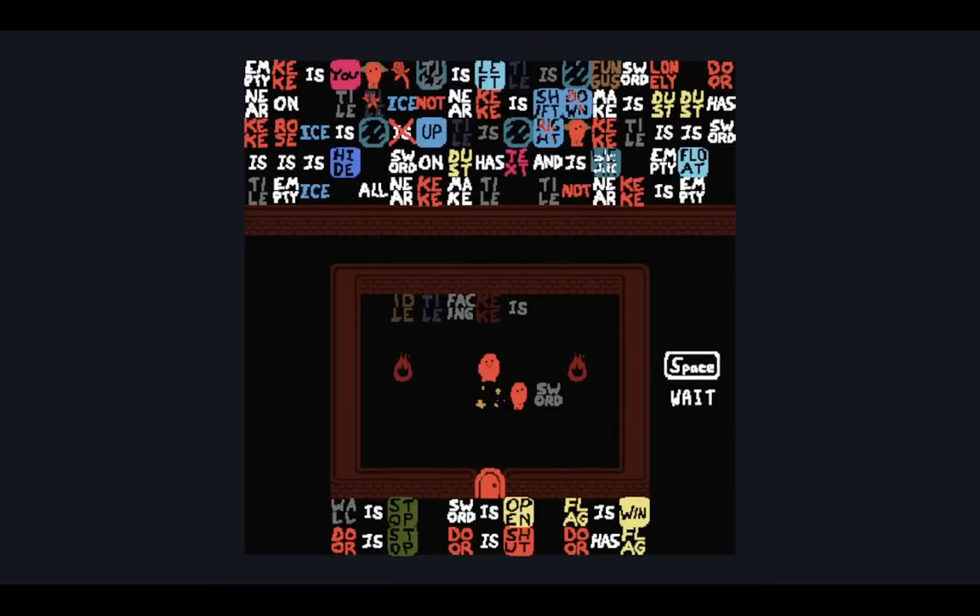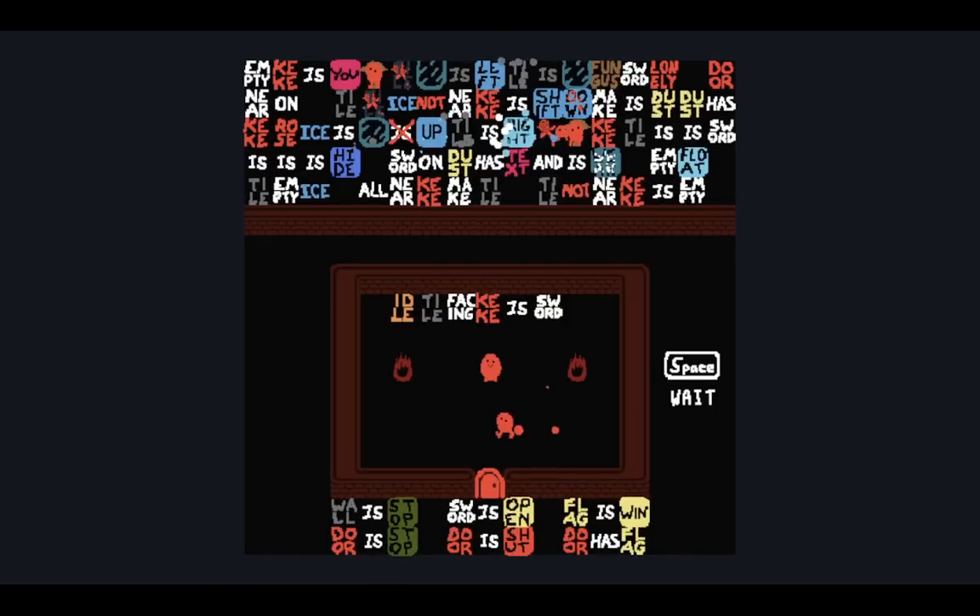If I pick up that, it becomes a sword text. Idle tile facing Keke's sword. There are invisible tiles everywhere — so that is how the sword is emulated.